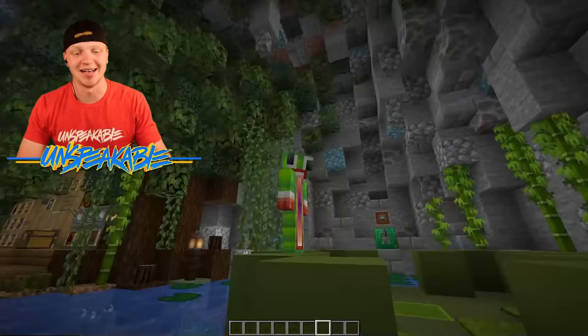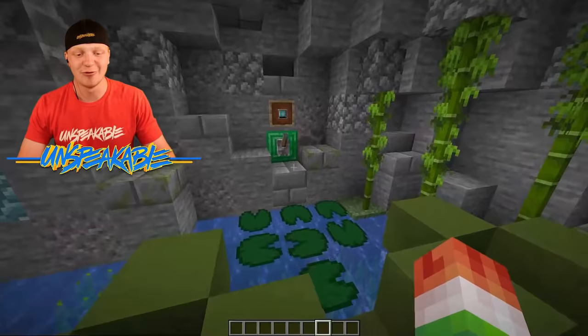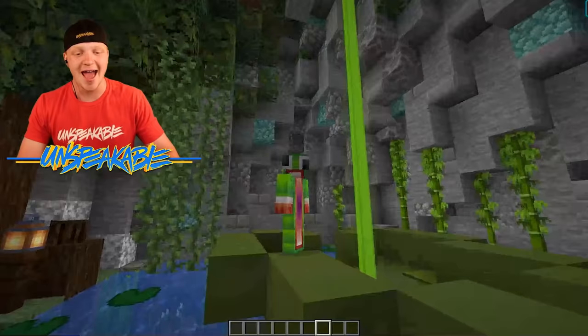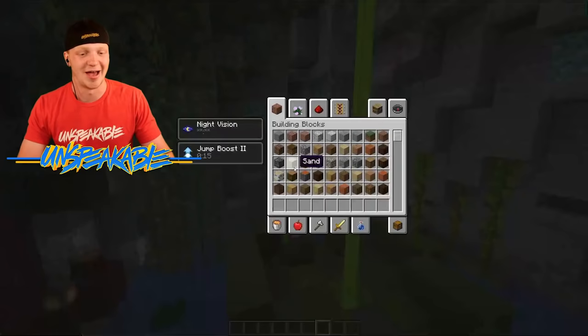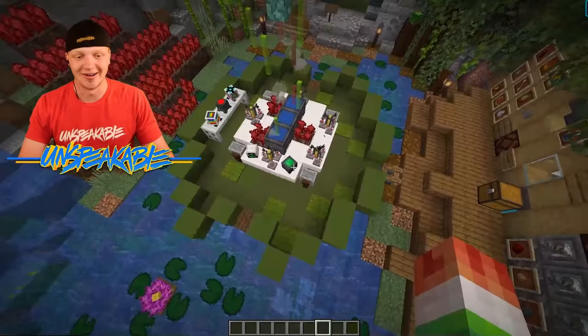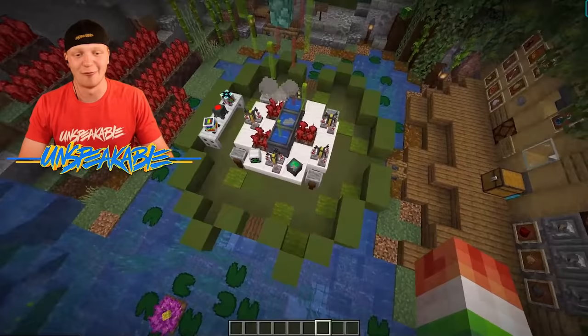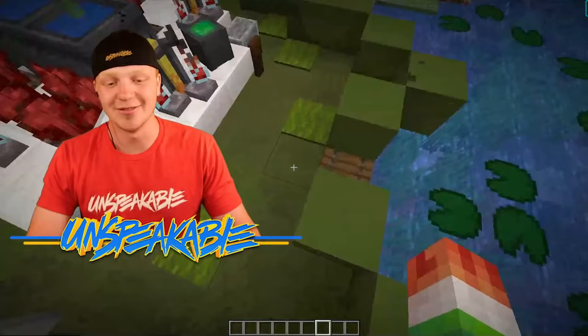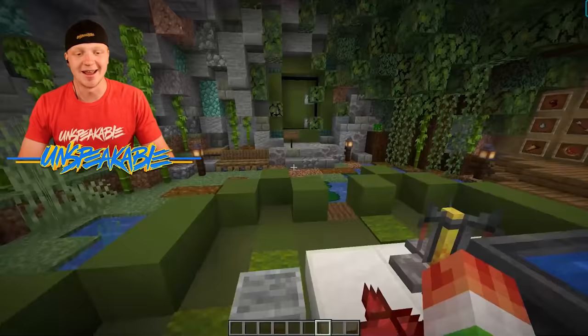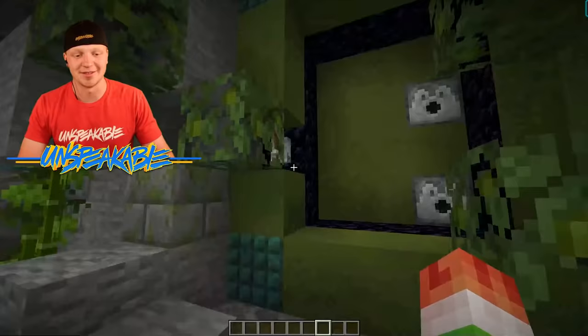We'll start off over here with the giant lily pad. You guys know that I'm a frog and I love my lily pads. If we flick this lever right here, it will actually give us a beacon — and of course it's green as well — and it gives us the jump effect, so now we are like a real frog. Also check this out: this island in the middle for all the potions is actually a giant lily pad as well. The amount of detail that has gone into this map just blows my mind. And if we head over to the giant lily pad that's in the wall, we can flick this lever and it gives us a nether portal.